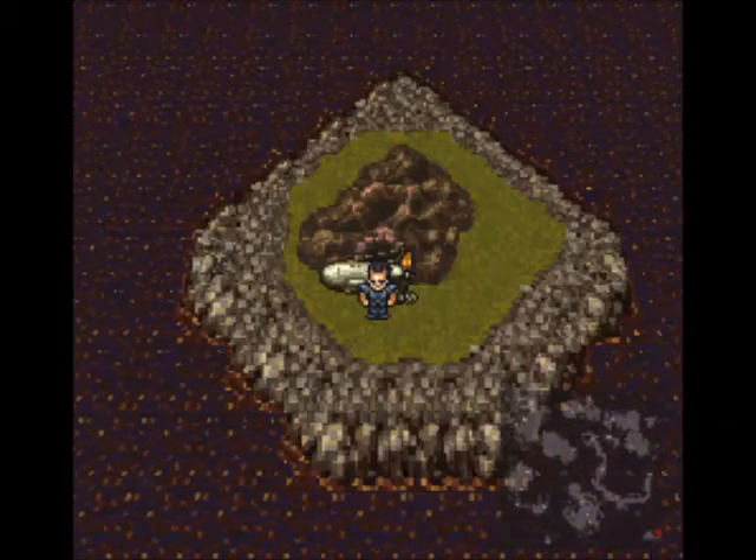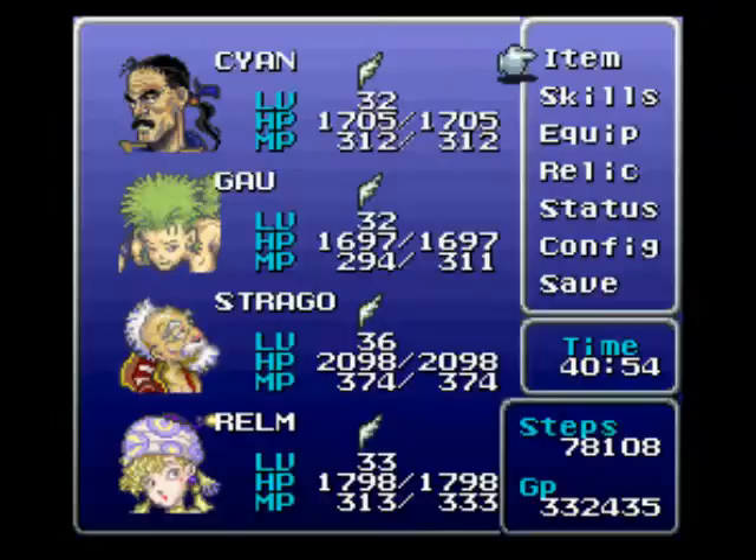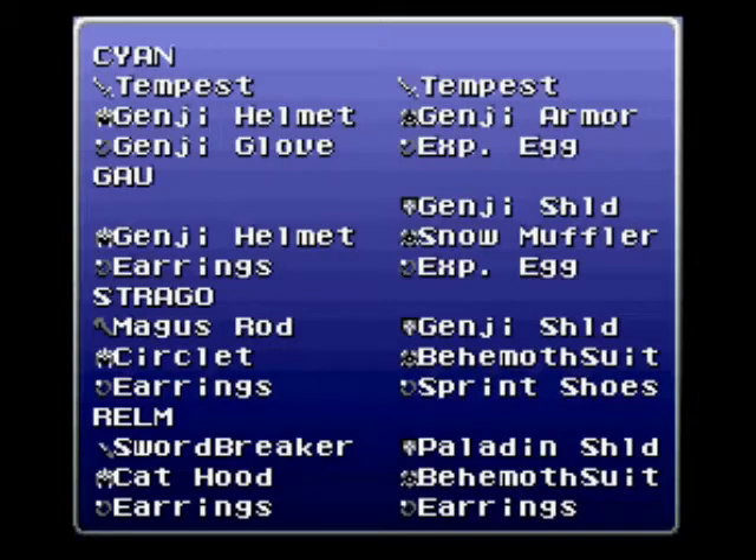Hello, this is RPGLPs, and welcome back to Let's Play Final Fantasy VI! Since last time, I rearranged my party equipment. This is what I'm going to have for the next area: Realm on Tritok, Strago on Phoenix, Gaw on Zone Seek for the Magic Power Boost, and Cyan on Bismarck. Let's head into Ebot's Rock.